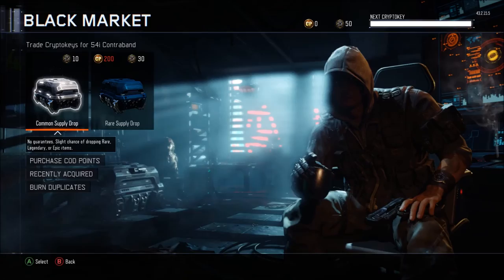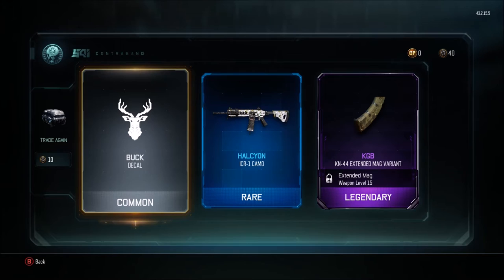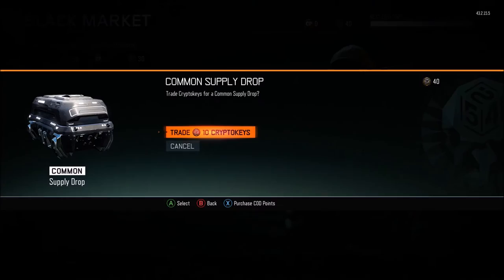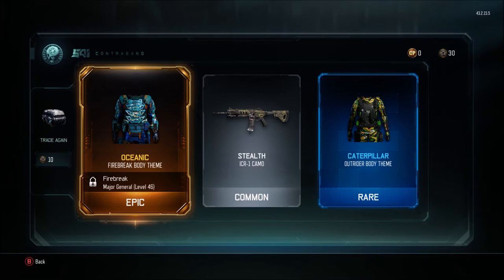Alright, good supply drop. Extended mag is something I actually use on the AK a good little bit, so that's pretty cool. The other camo for the AR, the ICR — oh wow, look at that. Look at the epic oceanic fire break body theme, that actually looks pretty dope. So you get the helmet with it, and then we got a caterpillar — that's going to really help on some of the maps, to be honest.